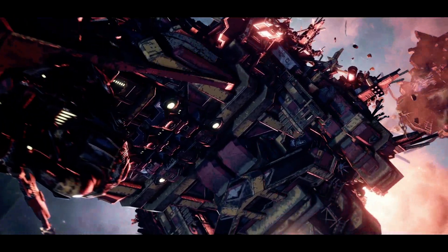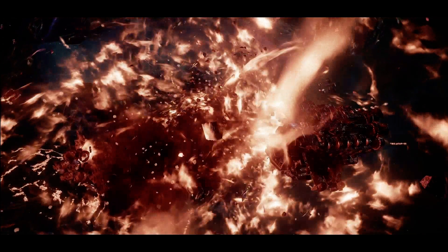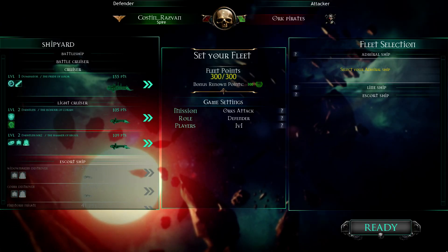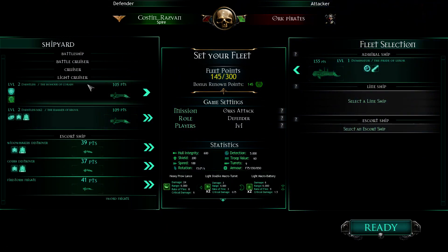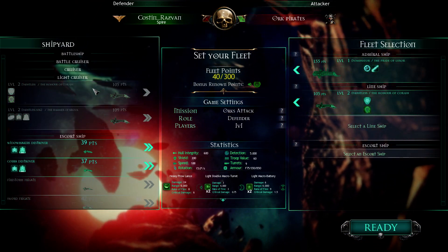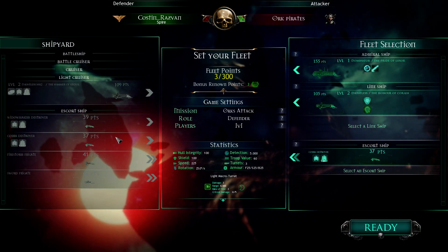From long experience, I have learned that underestimating the Greenskins is a fast route to the grave. Alright, so I've gone with a Dominator cruiser. I'm also going to go with my torpedo — actually no, I'll go with this one because that will allow me to go with the Cobra destroyer.